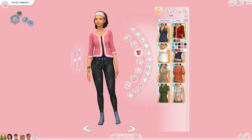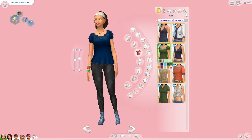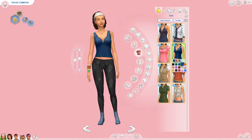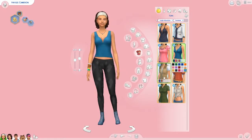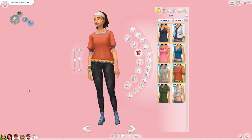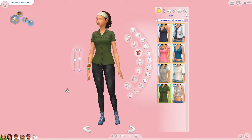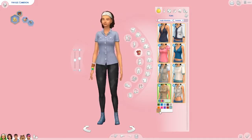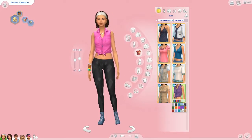...then we have one in nature, it's the Jungle Explorer. And then we have two new build and buy lot traits — I'll get to that in a second. Right now I'm just going through all the colors for you.